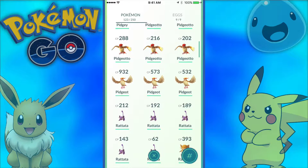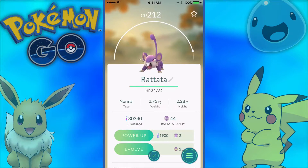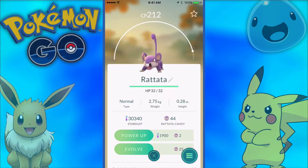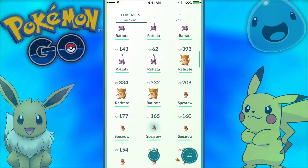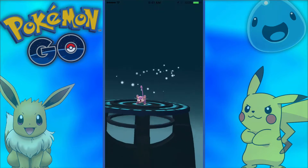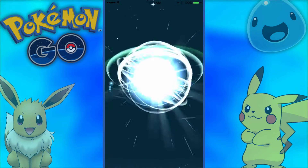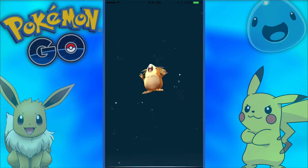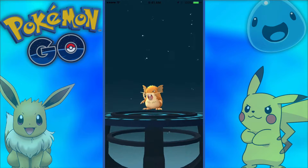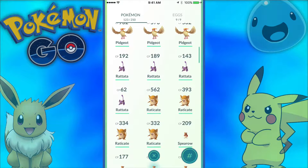Now for Rattata — I really don't want to power one up because Rattatas aren't that great. But we need to sell six of them to get enough candy to evolve two. We'll evolve one first — a 212 CP Rattata. It should easily hit 400 CP or so, which would be tempting enough to sell the rest and get another one. Let's see — 562 CP! I'll take that any day.